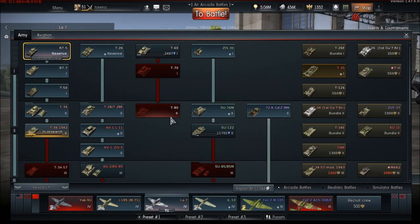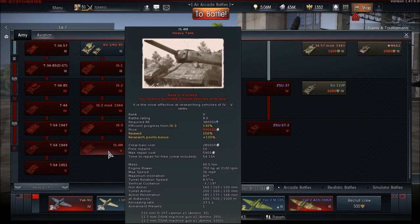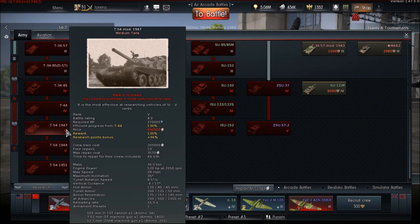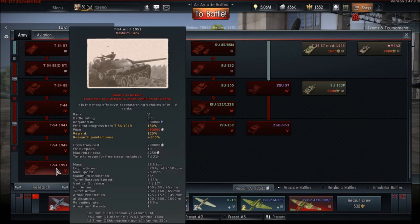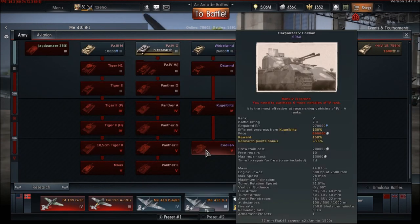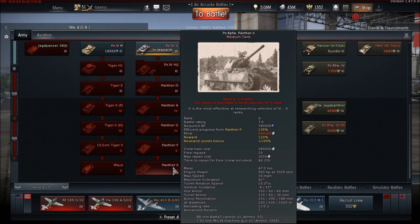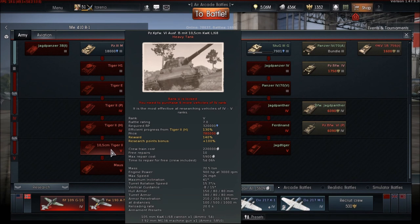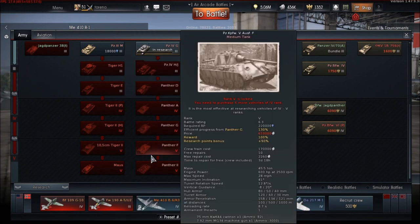Looking at Soviet Tier 5s, it could beat the ISU-152; the IS-4 it could just about take the rear of the hull; the IS-3 it could take the rear and sides of the hull; and it could beat the T-54 1947, 1949, and 1951 at the rears, sides of the hull, and rear of the turret. So it could take most of the Tier 5 Soviets. For Germans: it could take the Coelian easily, the Jagdtiger on sides and rear, and the Panther II — it can just about do the front as well as the sides and rears. The Maus — no chance. The Tiger II, sides and rears again.